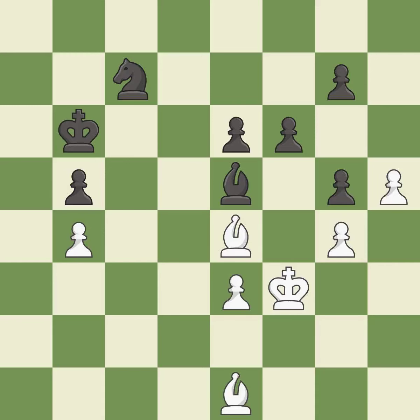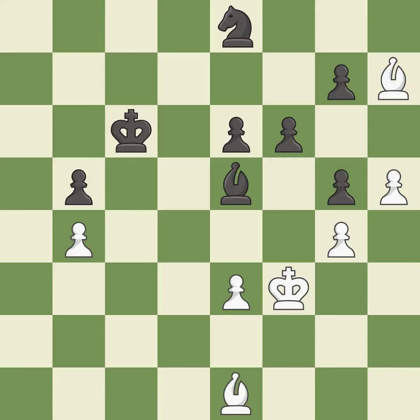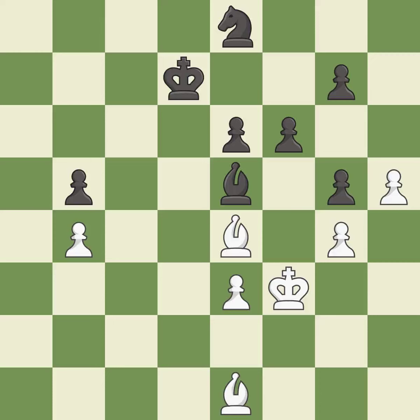The bishop moves to a better location, allowing it to control more squares — it is good. The game is still close to equal, but black lost their advantage — it is a mistake. A solid choice — it is excellent. That's a sensible reply — it is excellent. The bishop moves to a more active square, making it gain scope — it is best. This evades the check from the bishop — it is best. The game was close to equal, but now black has the advantage — it is a mistake.